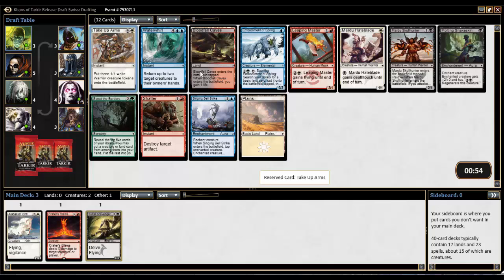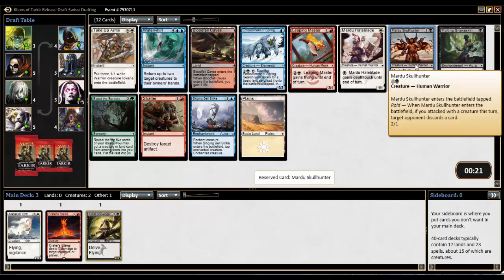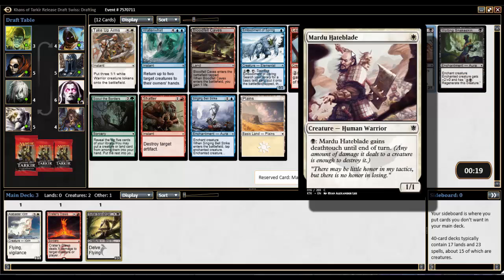Take Up Arms — very nice to see. We also have Mardu Hateblade, Mardu Skull Hunter, and a black-red land. Lots of good picks here. I'm most tempted by the Skull Hunter, just barely followed by the Hateblade. Take Up Arms would be fantastic if we already had a chief or anything warrior-based, but I think I'm going to take the Skull Hunter — a relatively speedy two-one. I bet we can get another Hateblade around.